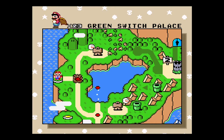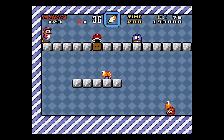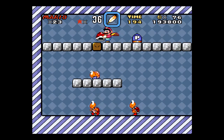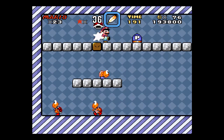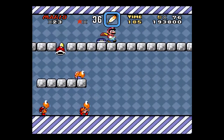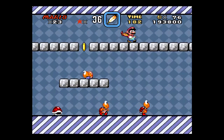Okay, so now we're gonna hit the Green Switch Palace. This turtle here is gonna kick this shell, and if we do it just right, we'll get a free life. He's gonna kick it.